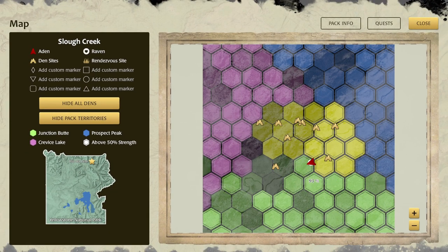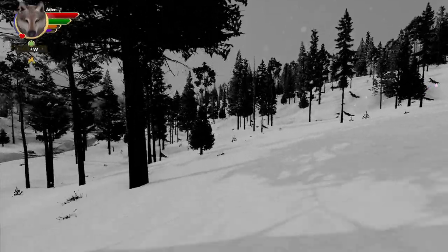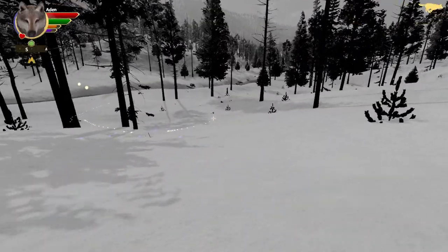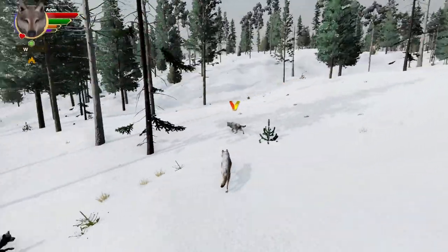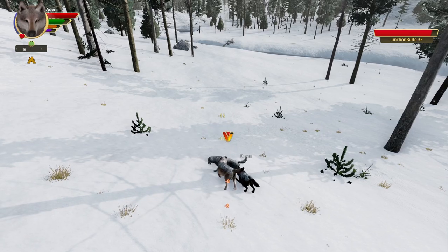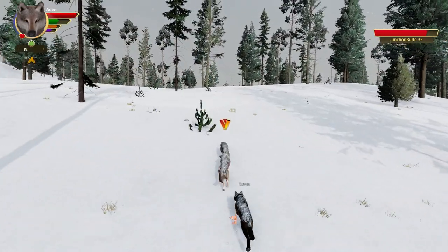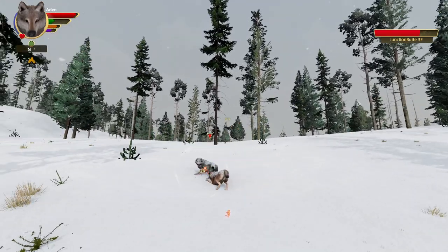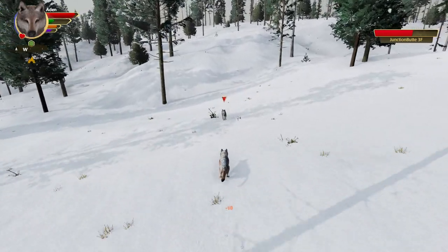I'm guessing the pack is in the hex next to it, but they might come for us if we're not careful. Somewhere around here there's another den as well. Oh — right here! Who's this? Hey, get out of here! You came alone — that was your mistake. Junction Butte 3F, you're going to get your tail handed to you if you stick around. This is not a fight you're going to win. Aiden and Raven are definitely some of our more experienced fighters and they're not known for messing around.